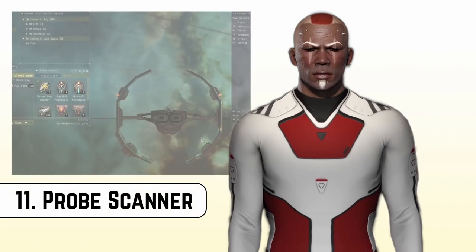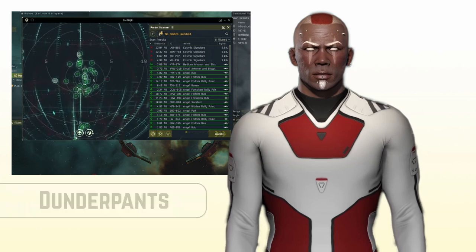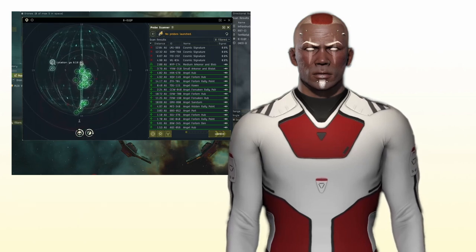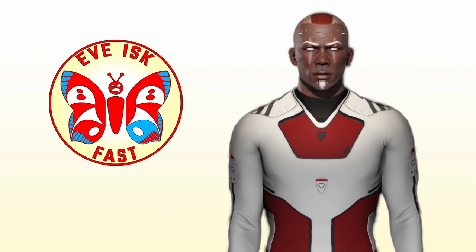Hit Alt-P to bring up your probe window. You should see the system map and the list of signatures. If this is not the case, then sort it out, you dunderpants. We'll do a HUD video at some stage, but for now we're going to assume you have this figured out. When you land on the null-site system, you'll be near a celestial object, unfortunately, and you can be found. As a general rule, if there are a lot of people in the system, just cloak — you're not going to be doing any scanning here.